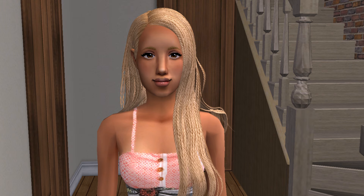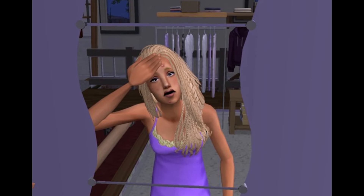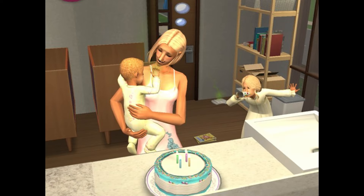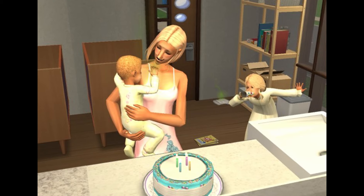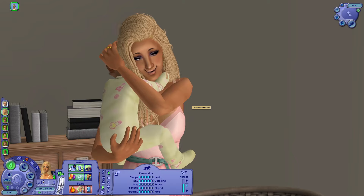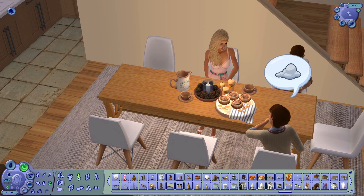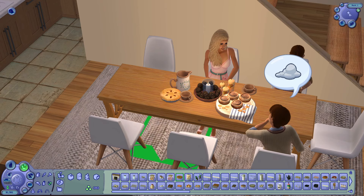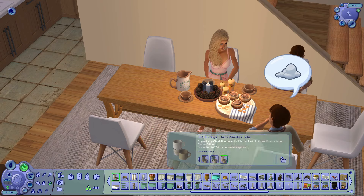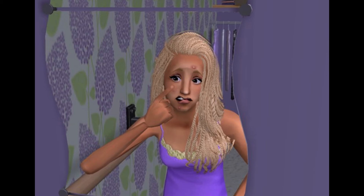Yes, you heard that correctly — he married his ex-fiancée's daughter. What a mess. But here's what happened: Christina is the firstborn sim I had in Fallarine, so she's the eldest sim of Generation 2. She's nearing elderhood at this point, however she's still the Sim's equivalent of about 25 years younger than Luca, so that's an age gap that's raising several eyebrows. I'm side-eyeing this entire situation. But what you have to understand is that Christina had a very difficult upbringing.